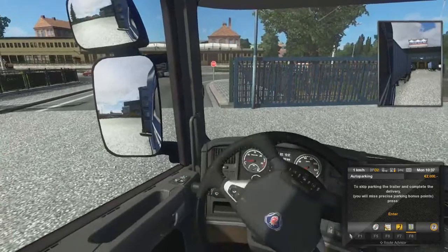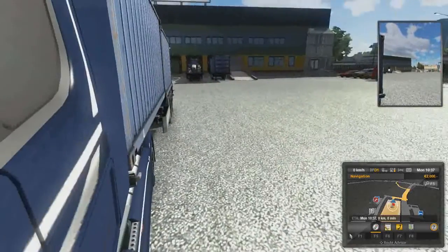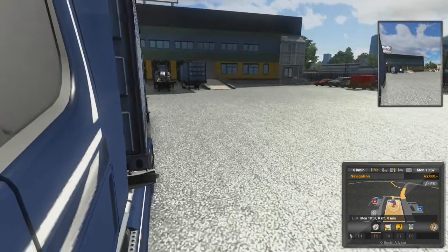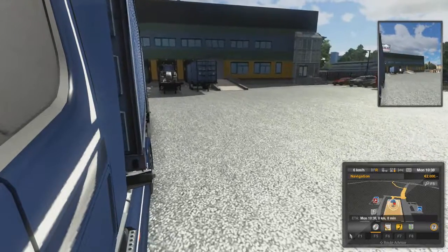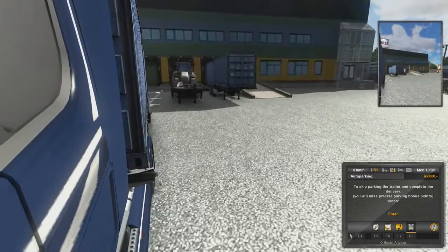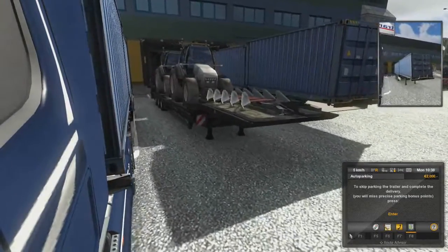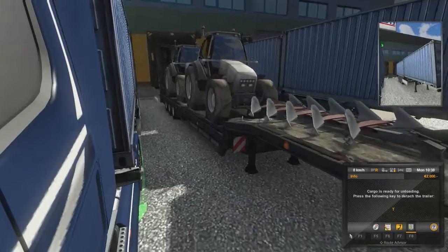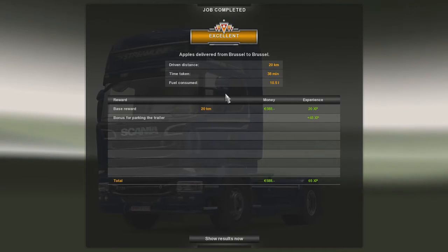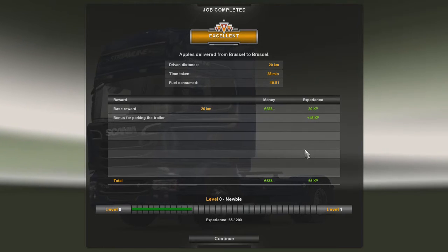We're actually way off - this is going to be an interesting let's play. We're looking a little bit better now, so let's swing it around a little bit more and then straighten her up. Once it goes green, you're in the right spot and we can release the trailer. There we go, excellent!